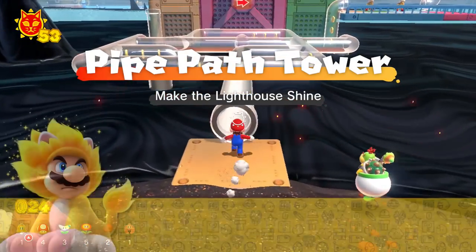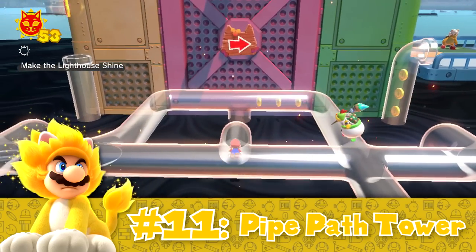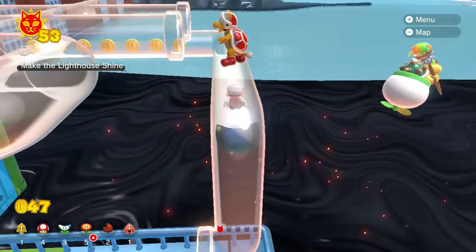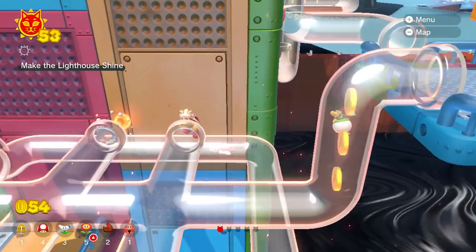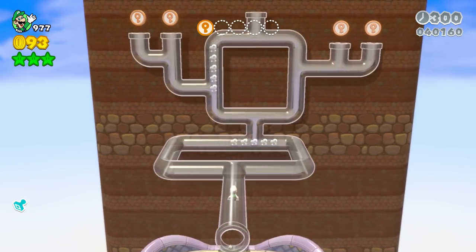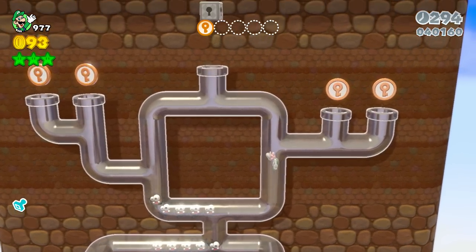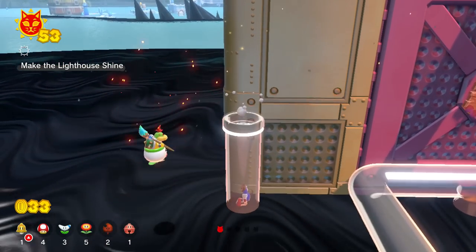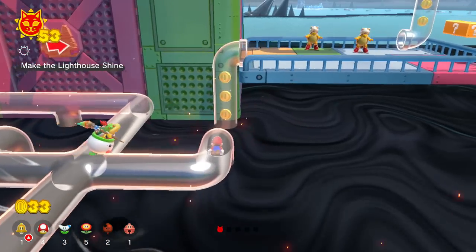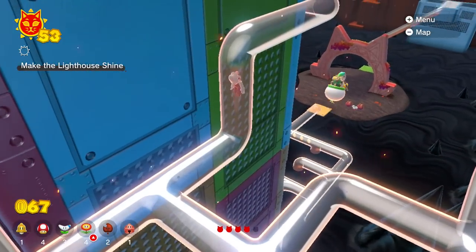Pipe Path Island is another one that is quite lacking in the creativity department. Sure, it's a bit more unique than just copy and pasted bosses like we saw in Claw Swipe Coliseum, but it's not that much better. As the name implies, this whole island is based around using clear pipes to navigate. While it does make this island unique from the others, it's not really in a good way. There are other clear pipe mazes in 3D World, and going through these pipes is just not that fun — it's pretty mindless, as all you have to do is click in the direction you want to go. This island both fails to be creative and to be fun, which is why it takes 11th place.